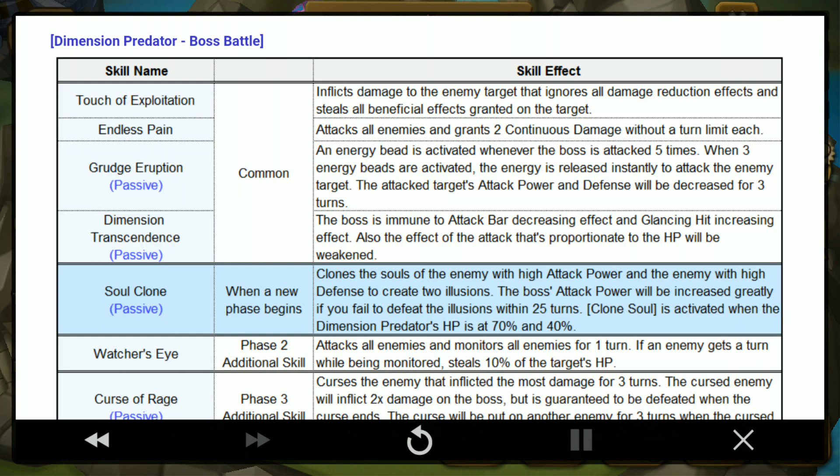The passive, Grudge Eruption: an energy beat is activated when the boss is attacked 5 times; when 3 energy beats are activated, the energy is released instantly to attack the enemy. So every 5 attacks he will counter — similar to the Giant who counter attacks after 7 hits. Dimension Transcendence: the boss is immune to certain effects — Lauren doesn't work, you can't apply glancing effect. Also, effects proportional to the boss's max HP are weakened, so you won't do as much damage with those skills.